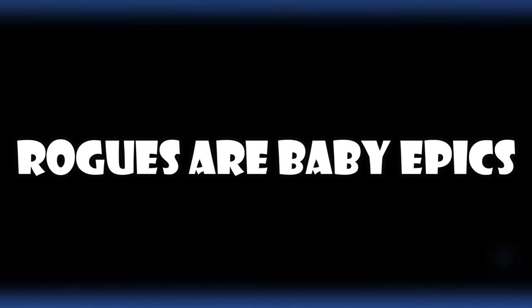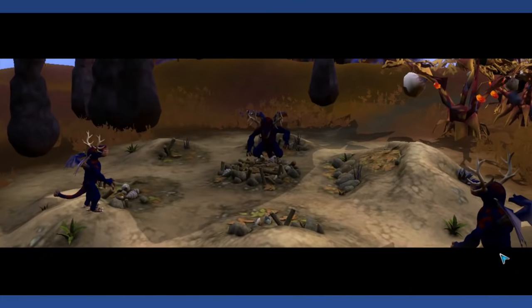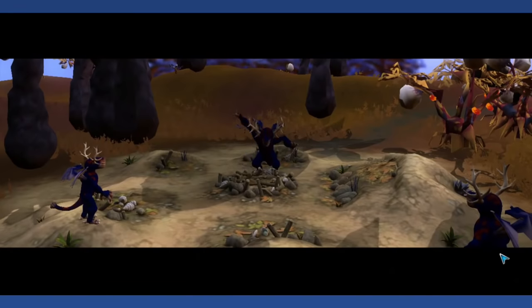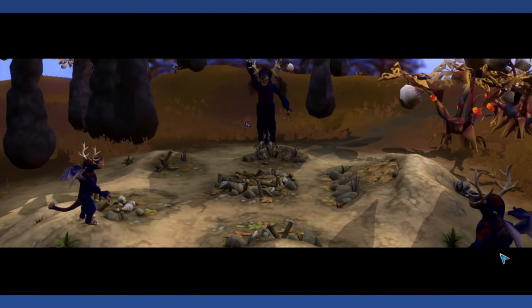Rogues Are Baby Epics: Rogue creatures are an uncommon type in the creature stage — slightly bigger than their normal counterparts, have max stats, and are always found alone. They can be killed or befriended to earn 100 DNA points. Due to their size, aggression, and isolation, some have speculated that rogues are actually baby epic creatures. This is probably the first theory on here I outright disagree with — I think Maxis intended rogues to be their own thing.